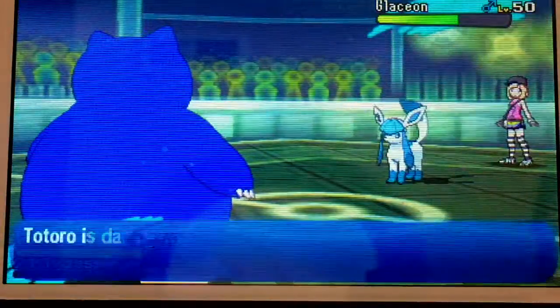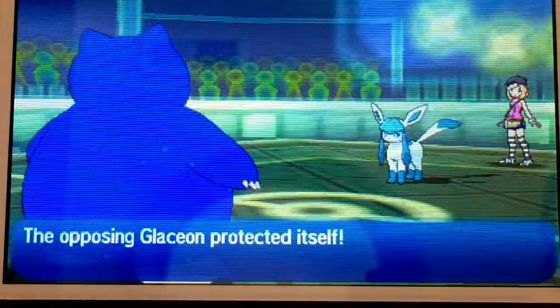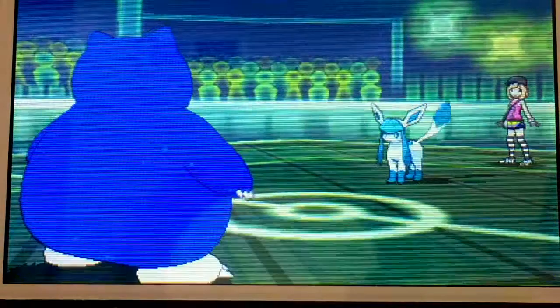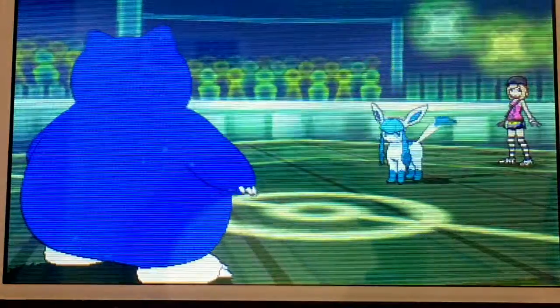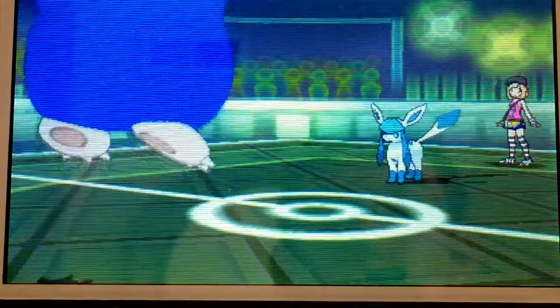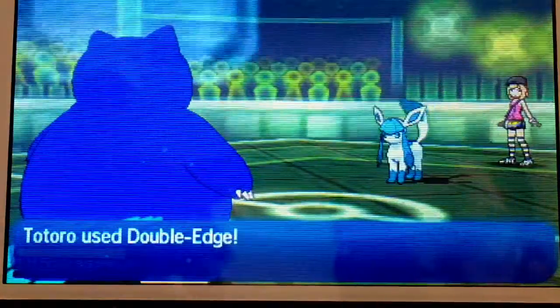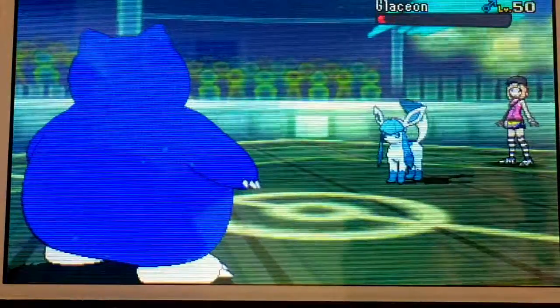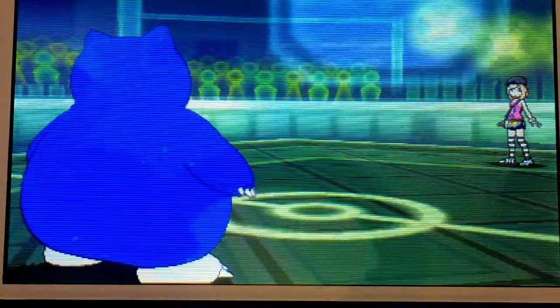It doesn't really matter, because Greninja should go for Ice Beam or Ice Punch — it wouldn't do very much to Snorlax, who has Thick Fat. I go for Double Edge, and that is a strong move from Snorlax. I'm pretty sure I had the right moves for Snorlax to use Pulverizing Pancake, his signature Z-Power move, but I screwed up somehow so I can't use that move. Unfortunately, this Glaceon reveals Heal Bell — therefore the paralysis is gone, which is frustrating after all that trouble paralyzing Greninja. But I do take out Glaceon.